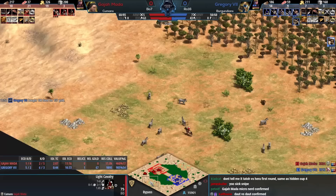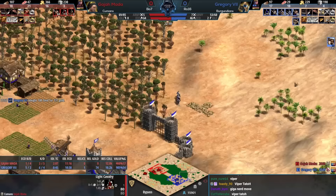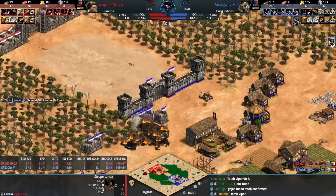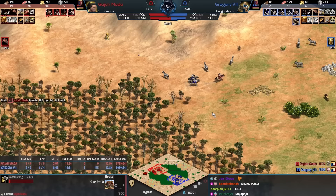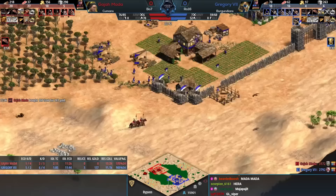I love that from Gajamata. He has a crazy vill lead, and I also love the stone wall from Gregory in the middle to prevent an attack coming through. This already has the makings of two really good players — obviously everyone in this tournament is a top 20 player, but these guys are on point. Husbandry is in for Gregory — an important upgrade to prioritize since Humans get it essentially for free at this stage.